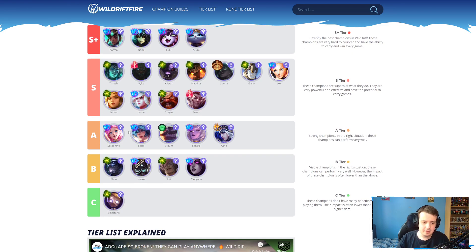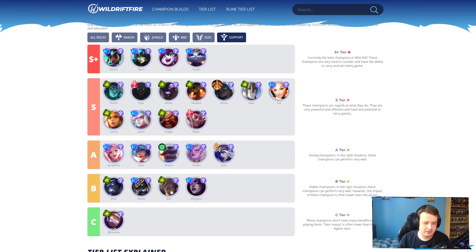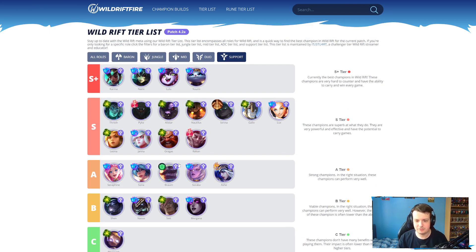Then you have Set — even though Set got buffed, Set is still a niche support. You have these niche supports like Shen, Nasus, Set, Morgana, and Blitzcrank is still down there. Seraphine, Sona, Brand, Soraka, Ashe — all of them are okay. Sona is definitely not broken, by the way. Don't believe other people. I don't know how people can say that Sona is broken. We live in a crazy world.